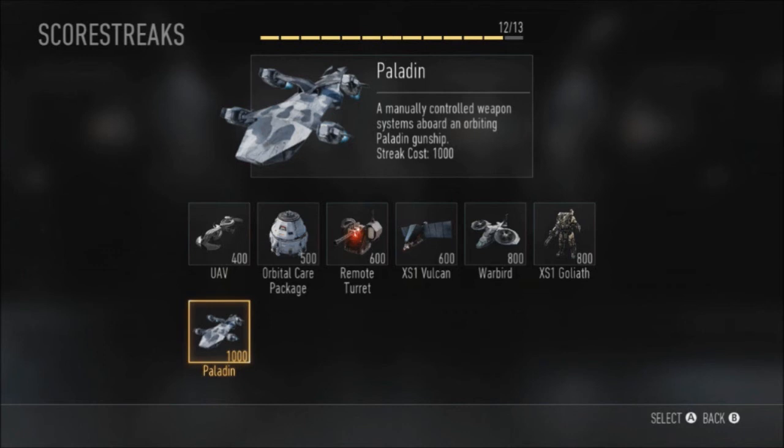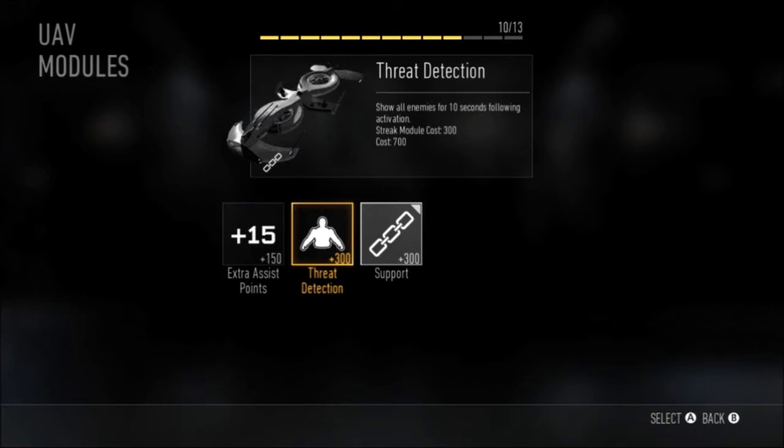The reason there may only be 7 scorestreaks is because you can actually upgrade them. So as an example, take the UAV — you can attach certain modules to it, but you can only attach one. Your base UAV costs 400 points. For example, threat detection will show all enemies for 10 seconds following activation, similar to your Orbital V-Star or Blackbird. Or for an extra 150 points, you can have extra assist points. So the base UAV is 400 points as-is, but if you want threat detection, that's an extra 300 points, making the UAV cost 700 points total — but it will be stronger.